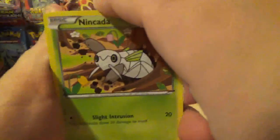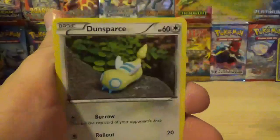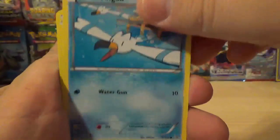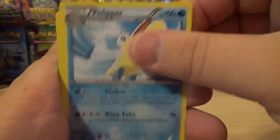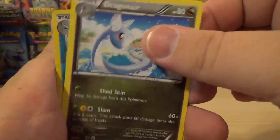So this pack starts off with a Nincada, a Dunsparce, Wingull, Dratini, Electric, Pelipper, Switch Trainer, and Dragonair.